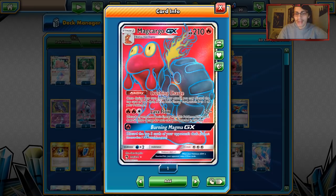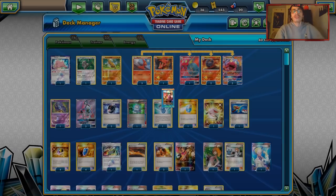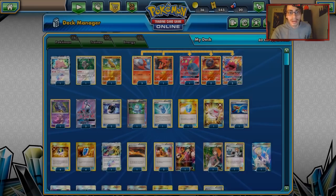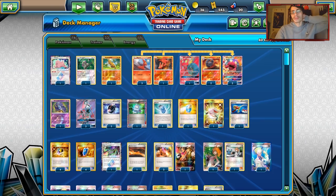Macargo's Lavaflow in Standard relies heavily on energy attachments and Crushing Charge with the other Macargo to build up. But in Expanded, we have access to Blacksmith - attach two Fire Energies from your discard to your Pokemon. After you get rid of two Energies, you get them right back on. It's very easy to ramp up energy thanks to Blacksmith, the ability, and the energy attachment for turn. That's a very scary combo - Blacksmith Macargo. We also have the other Macargo with Smooth Over, which guarantees us an energy off its ability.